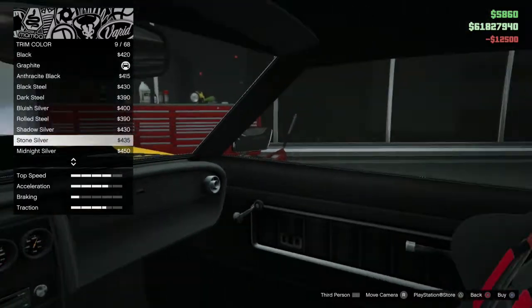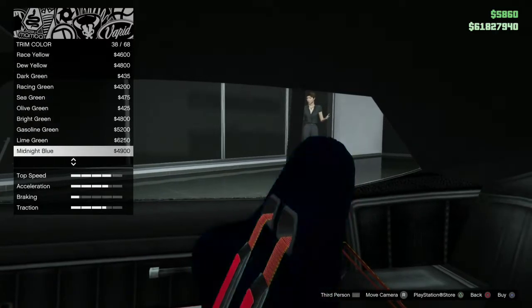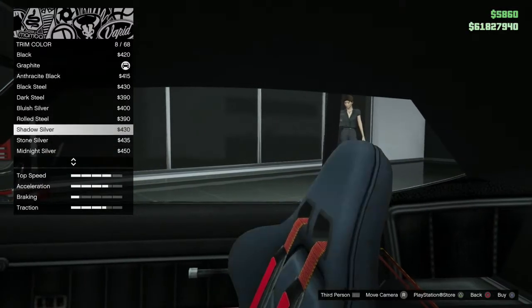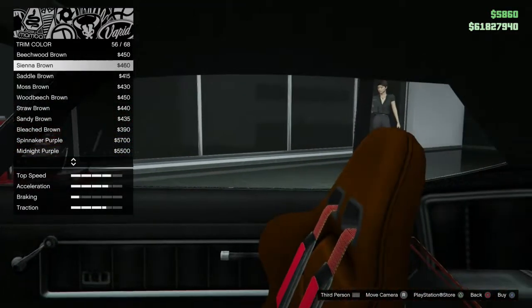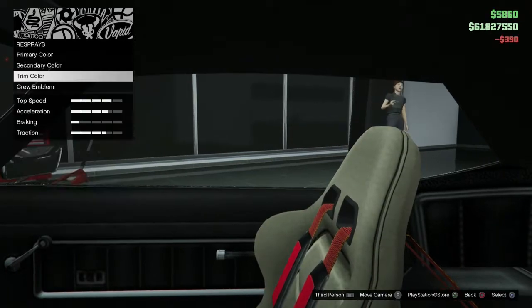Trim colour — so we can actually change the interior somehow. It's just the seats. I don't know what it has in real life, I can't really see what it has inside, but I'm going to put it in like a tan or cream, or maybe even brown. Brown and yellow? Not so sure about that, but bleach brown would be fair enough.